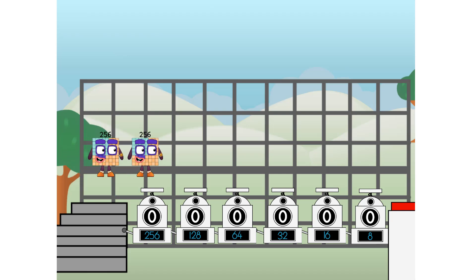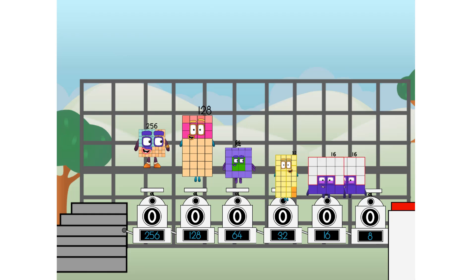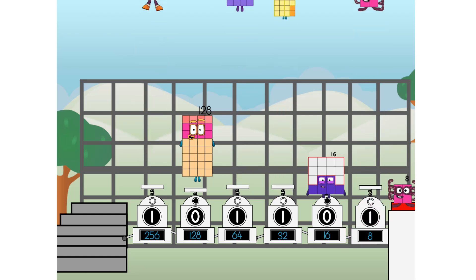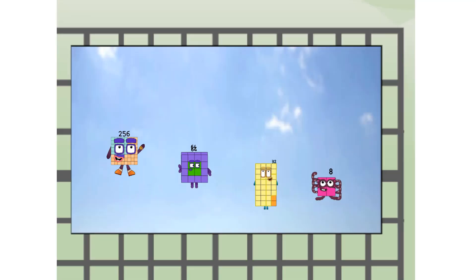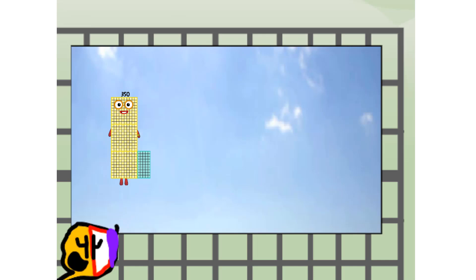First, I split in two: 32 and 16 and 8 and 4 and 2 and 1, and one more to press the big red button. Then you choose who's going up: one of me, and none of me, and one of me, and one of me, and none of me, and one of me. And fire! 45, way up high. Amazing!